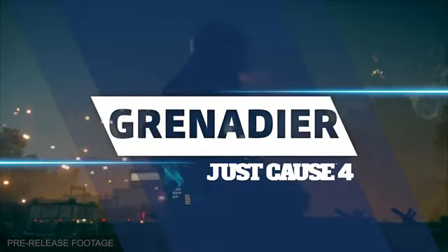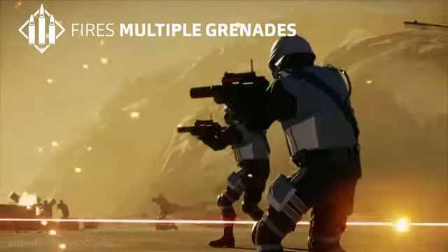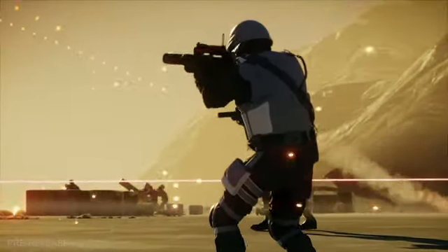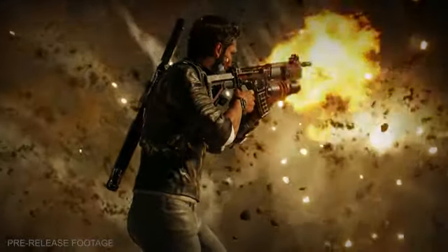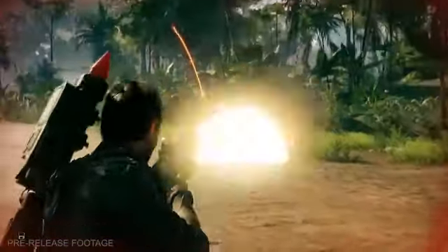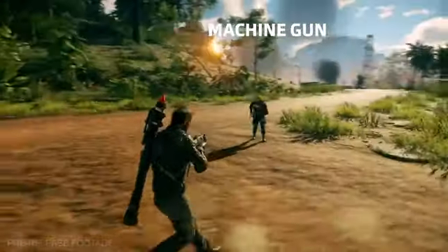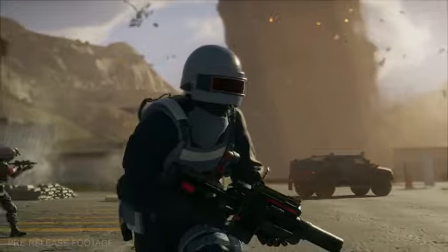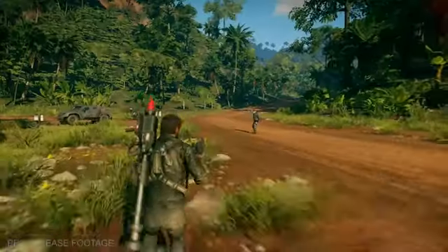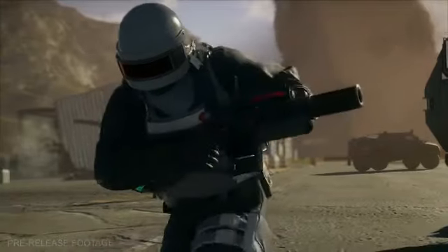Grenadier — Operating in the range between privates and snipers, the Grenadier will fire a grenade launcher multiple times towards you. The grenades don't explode upon impact, but have a couple of seconds delay before the blast, allowing a little bit of time to escape. He's also covered for when you get near him, as he'll switch to a submachine gun for close-range combat. Finally, if and when you do manage to take the Grenadier down, for one last chance at taking you out, they'll drop multiple grenades that explode at once. Even after death, they're still coming for you.